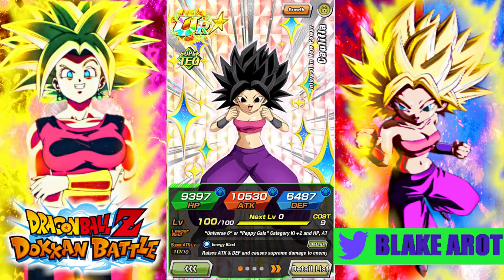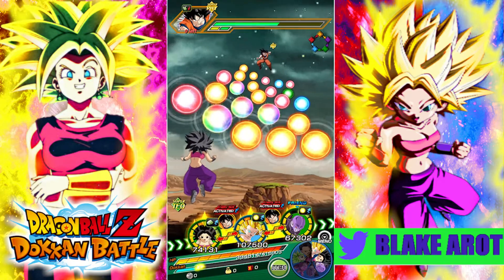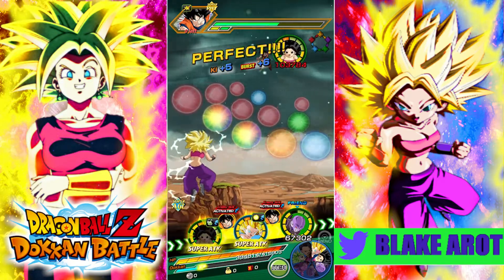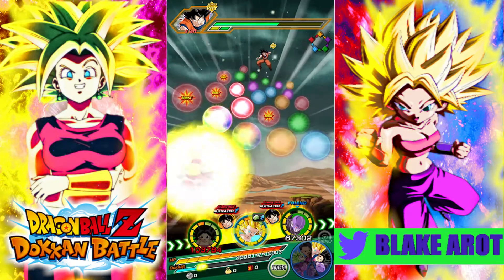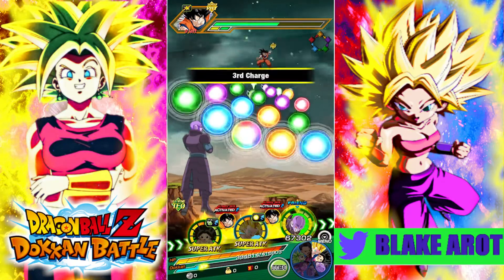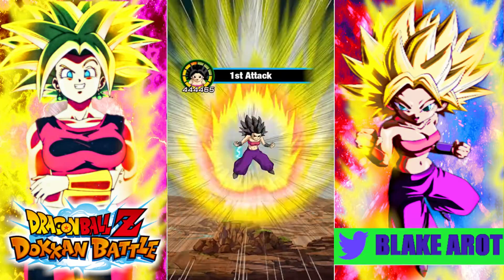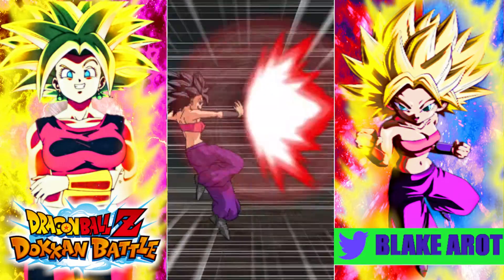We're going to hop in first with the Tech Caulifla in the Legendary Goku event. Here there is no support, she has yet to stack up her attack and defense, and she has a 100% chance to dodge. She's going to do pretty much no damage — 477k, that's not great.